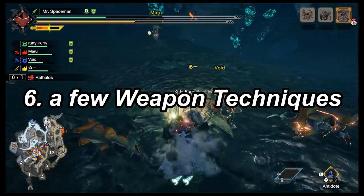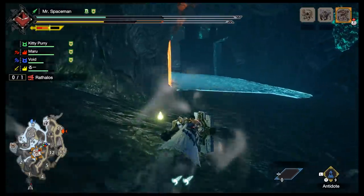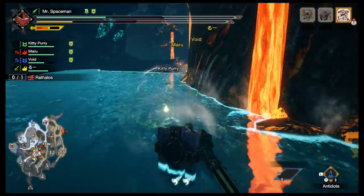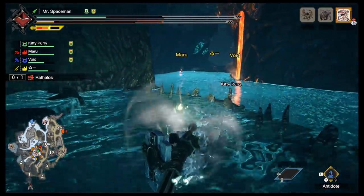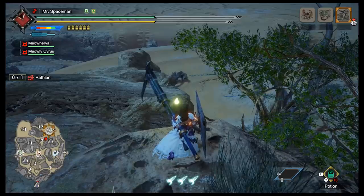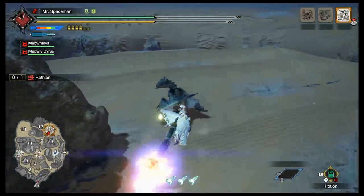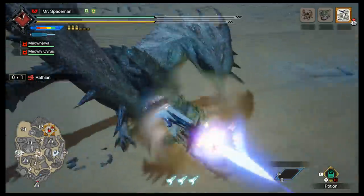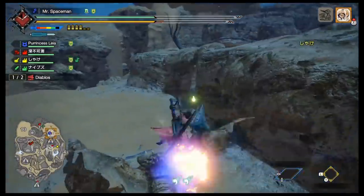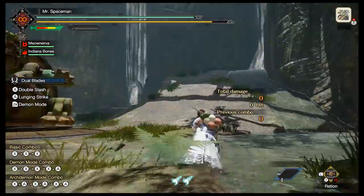Number six: use your weapon's movement techniques. This mainly applies to two weapons: the lance and the gun lance. With the lance you can press X plus A plus ZR to sprint, and it's really fast. It does slowly drain your stamina, but you can sprint for a while, then use your wire bugs to move, then sprint some more. With the gun lance, if you've unlocked the Blast Dash switch skill — which you unlock by crafting 8 unique types of gun lances — you can press and hold A and launch through the air, and even chain multiple together. This works best starting from a high platform. Also, Demon Mode on dual blades moves pretty fast, but it may not be faster than just running.